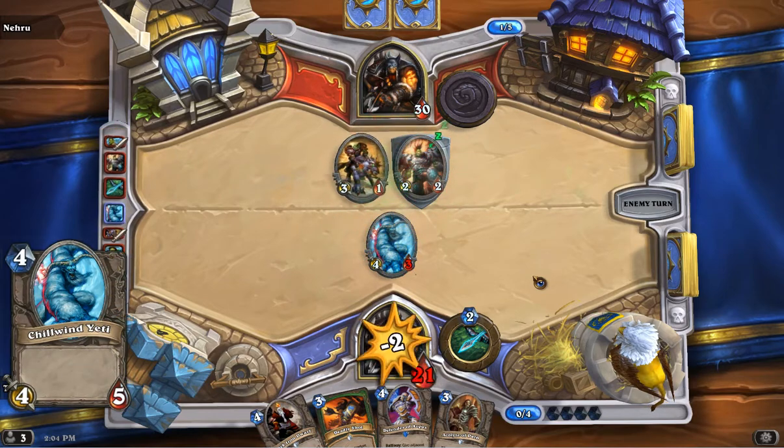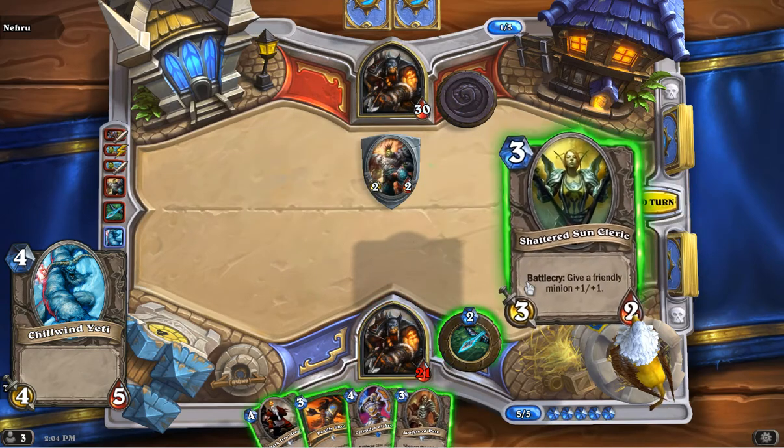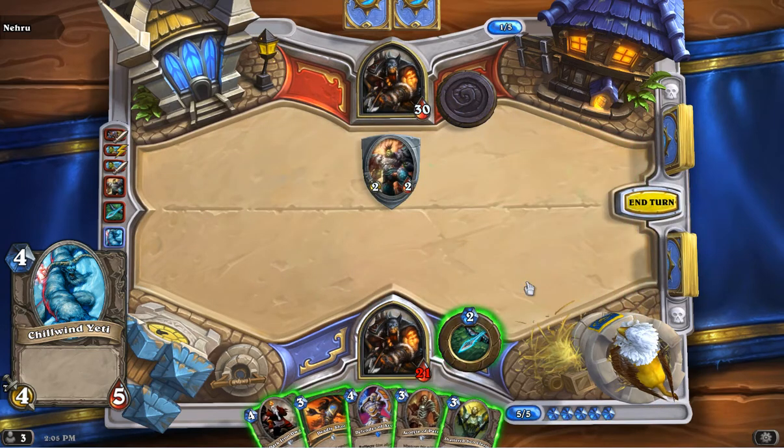As is this next card — welcome in pretty much any deck — Chillwind Yeti. Super sexy. It's a 4-5 and we got two of them in this deck. It just does work. Nothing crazy about it, no text or anything. It's just there with a big thick body at 4 mana. You gotta love it.